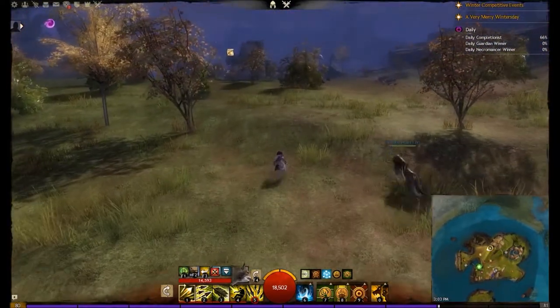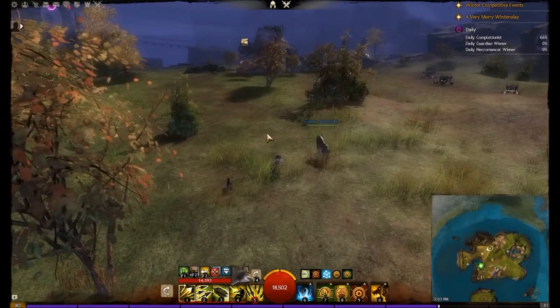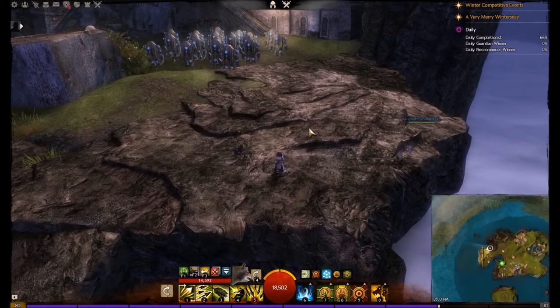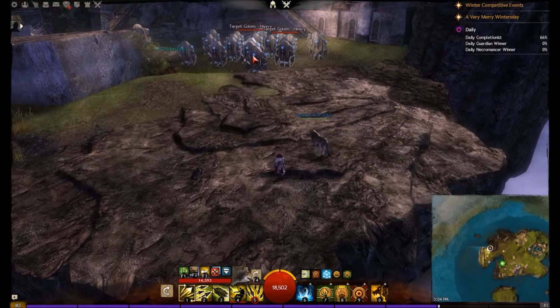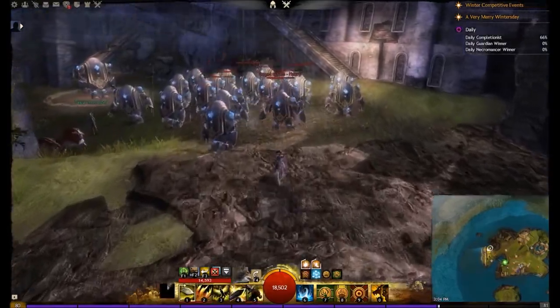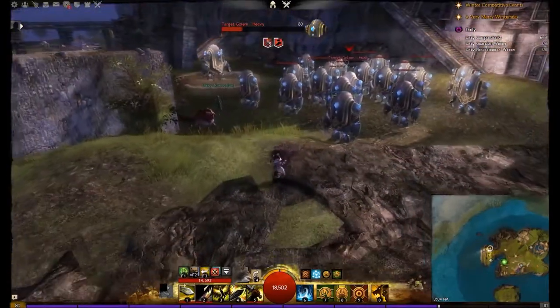There's one more area which I want to show you, but it's a little bit far to run, so I'm just going to pause and then resume once I get there. If you look at the minimap, you'll see where I'm at in Heart of the Mist. This particular area is very good for people who want to get an idea of what their build does from an AOE perspective. There are lots of Daliaks — you can do your AOE and see what kind of damage you're doing. It's very useful just for testing purposes.